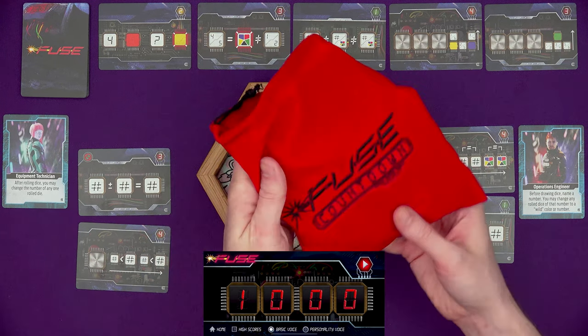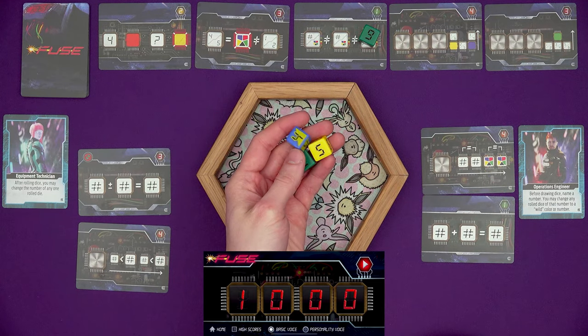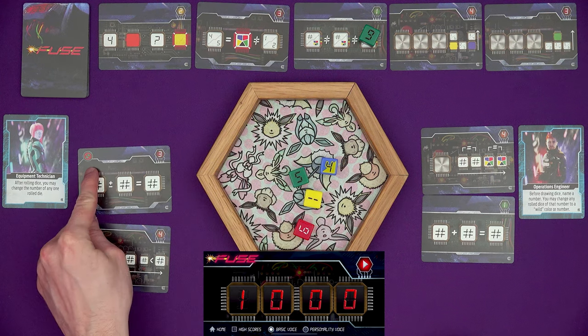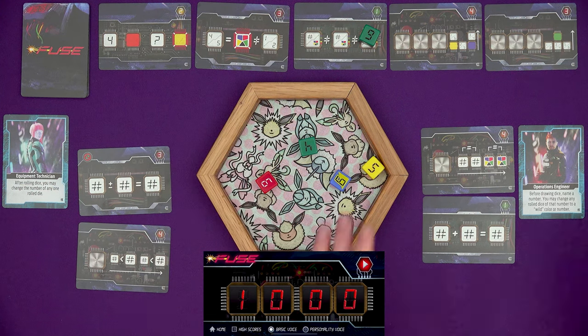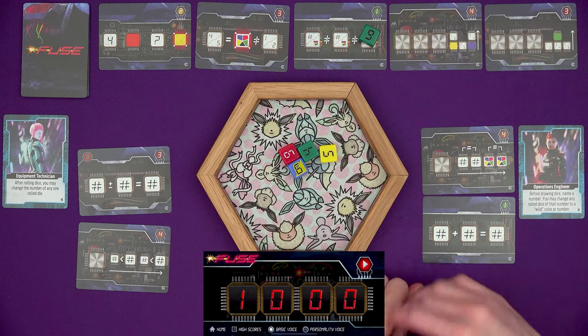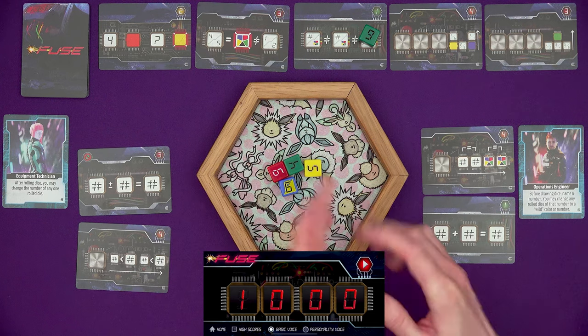A lot of the rules are similar to Fuse, but there are some new things as well. We have a big bag full of dice. In the bag now are these split dice — different colours. They count for both, but if you've got a card that says you can't have green on it, you can't have a split that's green and red, for example. The active player rolls four dice out of the bag, and in a two-player game each player has to take two of them.